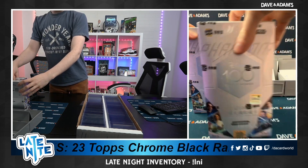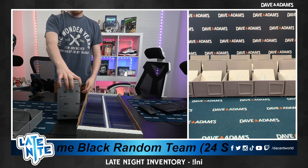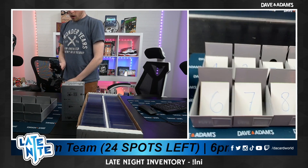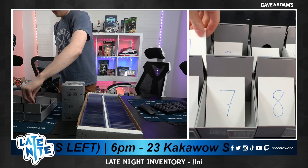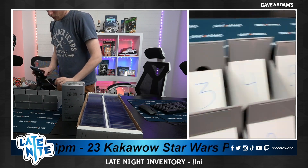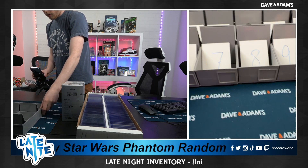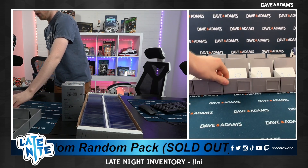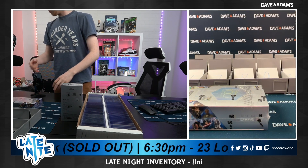Alright, here we go. So you guys can see these are the boxes — they're going between the two cameras. No schmuckery going on here, just moving those to show you. So this is our sorter. We have 1 through 10. Very simple — 1 is up here, 10 is here. We're going to distribute all of the packs, and then we will rip.